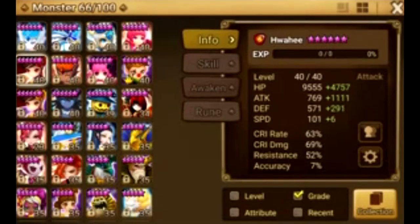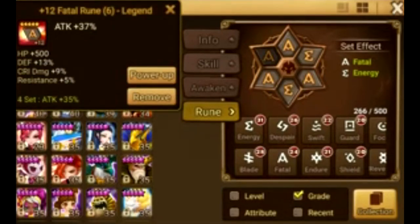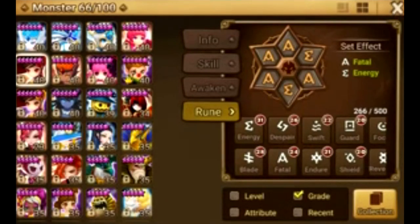I'm going to use Woonhak as an example because she's a good one. She is a healer whose heal is based on attack, so she's an attack-based monster. Her rune set is Fatal/Energy, which pretty much everyone uses on her. What you're trying to get is attack, critical rate, and critical damage — in that order.